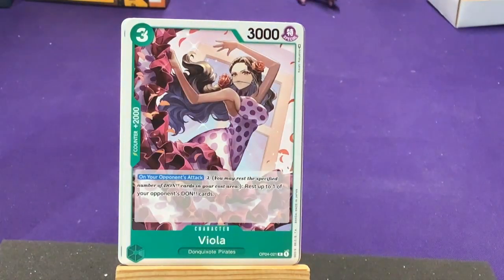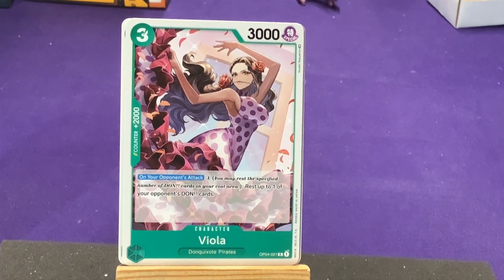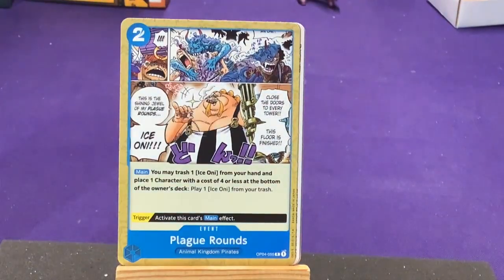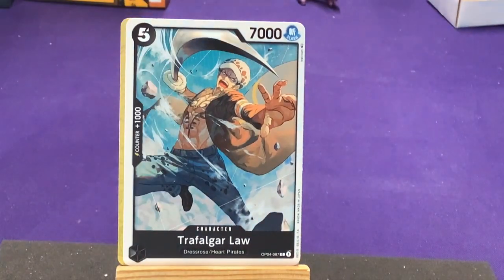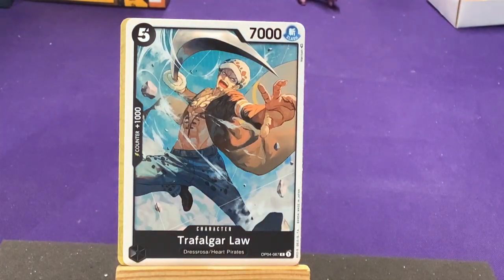We have Viola from Don Quixote Pirates. On your opponent's attack — this is a new thing, I don't think that appeared in other sets: triggering on your opponent's attack. Pay two, rest up to one of your opponent's Don cards. Nice — shut down their deck a bit. More Playgrounds. We have Law — there's the other character from the artwork on the pack. Trafalgar Law — he doesn't have a D in his name. He's from Grass Rosso and the Heart Pirates — that's his crew.